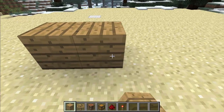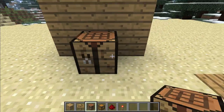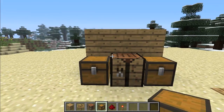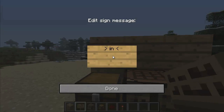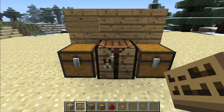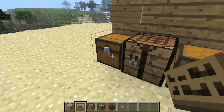We're going to start building your factory. Place down your crafting table and two chests on each side of the crafting table. Now place a sign that says 'in' — this will be your input box. For example, if we're making sticks, you place your planks in the input chest and sticks will come out in the output chest.